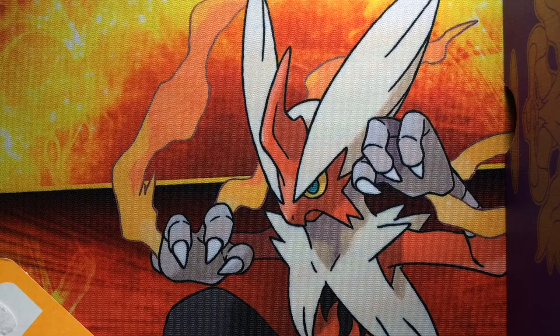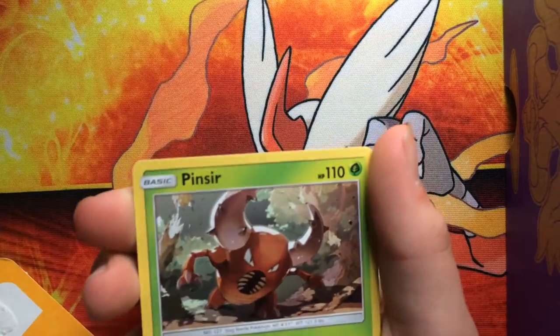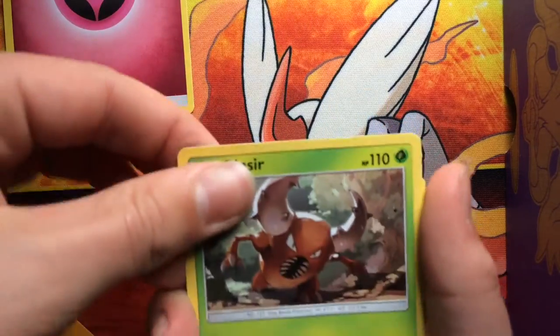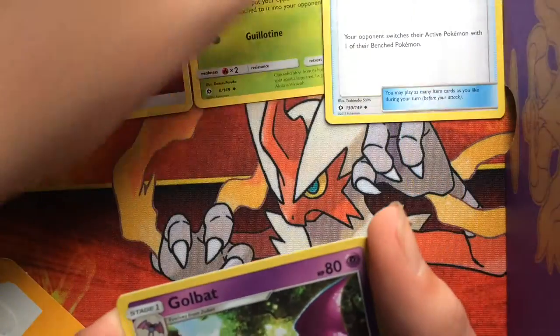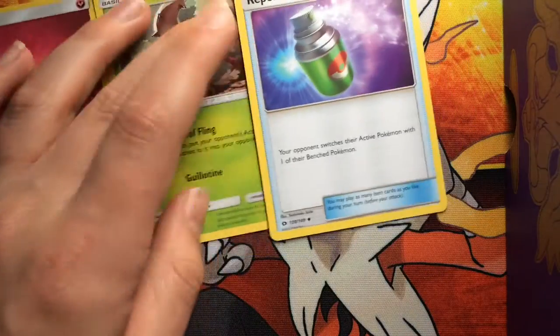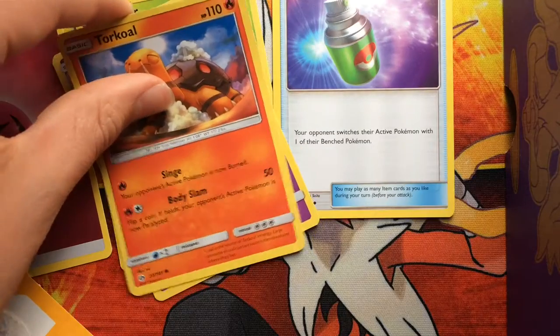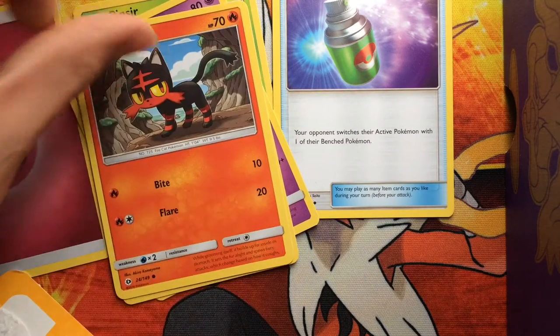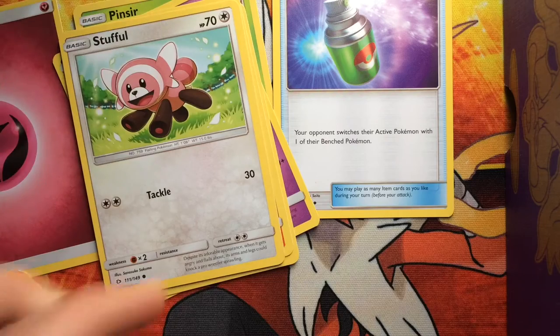I'm going four from the back to the front. We have our energy — a Fairy-type energy, pretty cool. We've got a Pincer, a Repel which will go in our training spot, a Golbat, a Togedemaru, and Litten — oh, a starter right there — and Stufful.